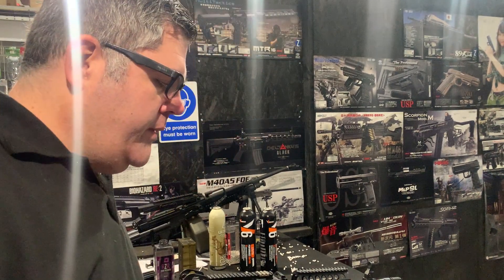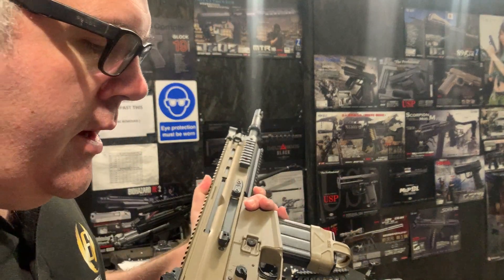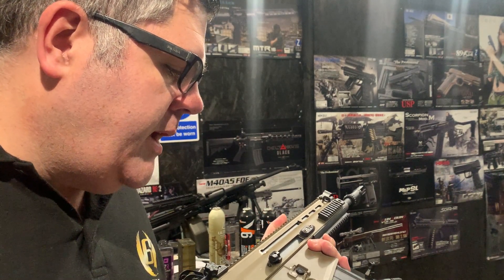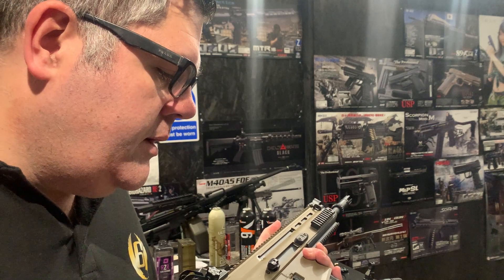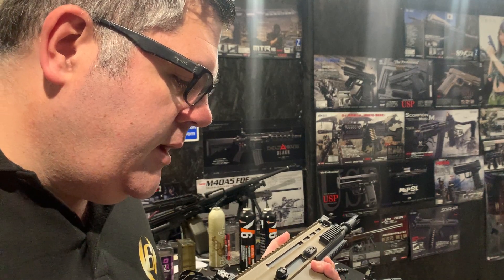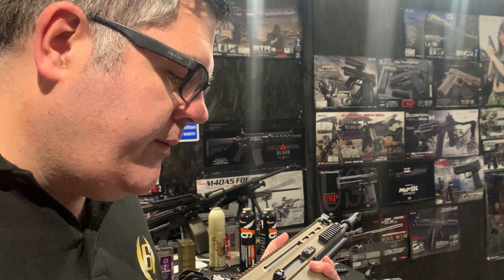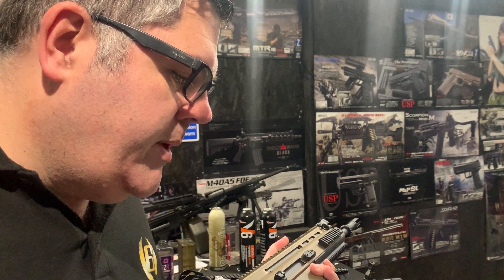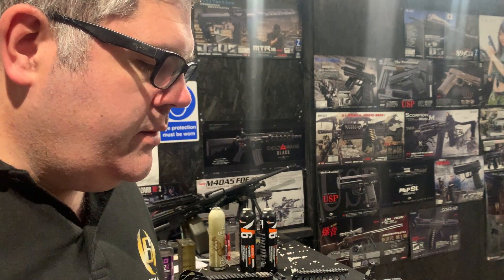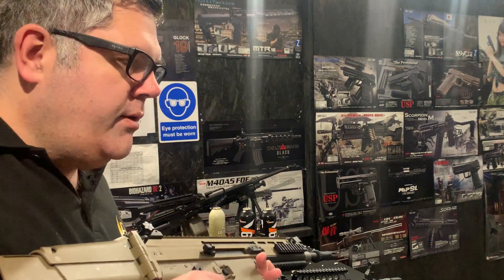Hi, welcome to Eagle 6S. In this video we're testing the Tachymaru Scar H. This is a level 4 build with a Gate Advanced Titan MOSFET, a Warhead motor, a high-speed medium Prometheus 18:1 gears, Prometheus barrel, 6mm bearings, Firefly hot rubber, Prometheus flat nub, and Eagle 6 M95 spring. We've got the Laylax shorter charge handle on the side here. We're shooting 266 FPS on 0.32g BBs.